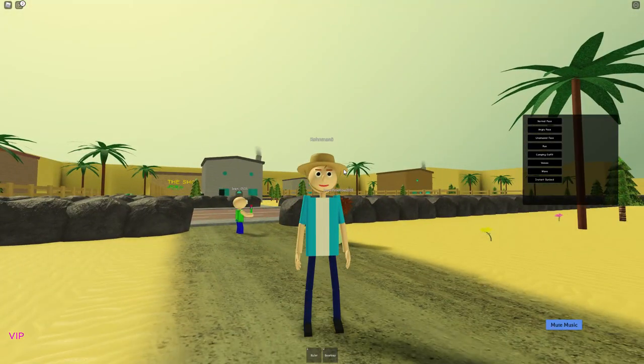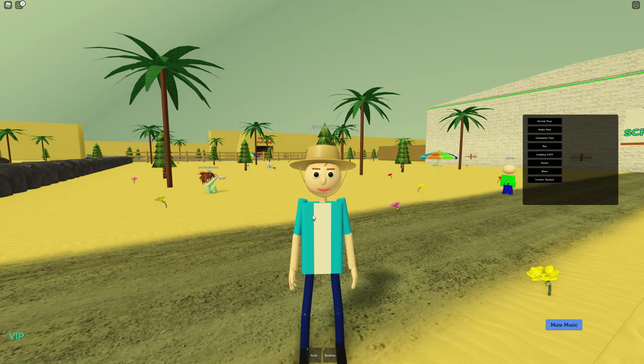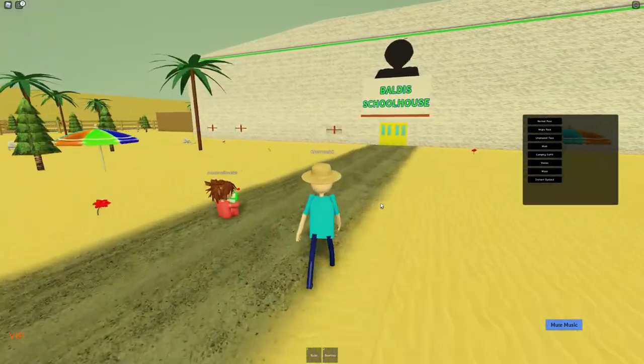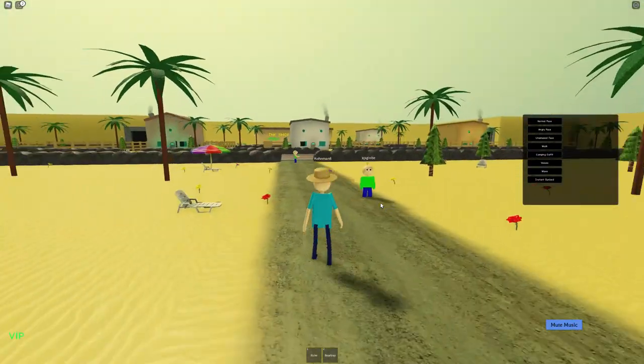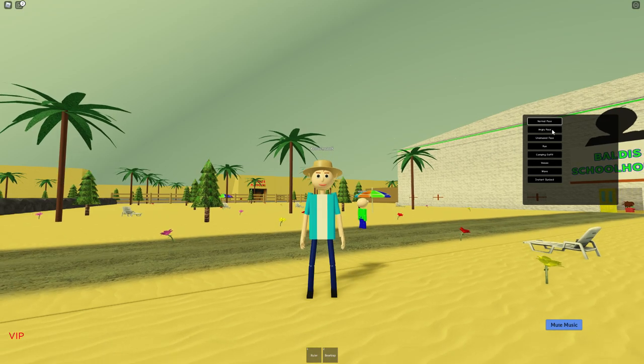Alright, look at this - yeah, you can see what I'm talking about now. You can see the weird legs and arms. Let's see what happens if we run. So yeah, we have the run, and we technically have the normal face.